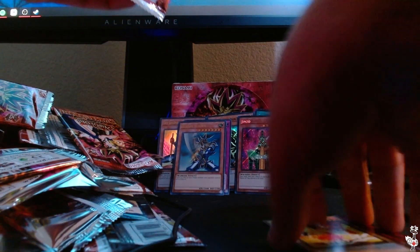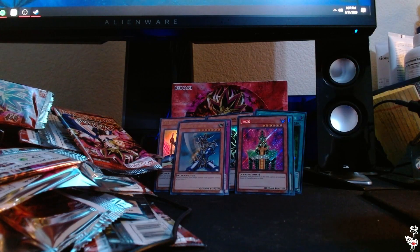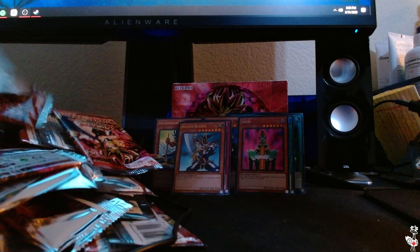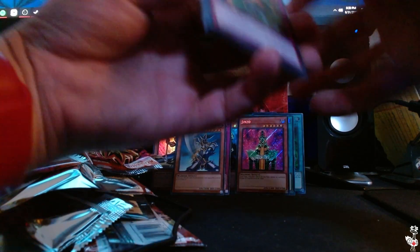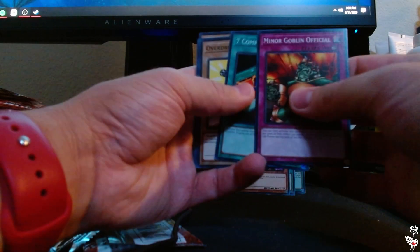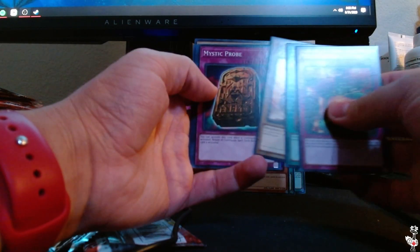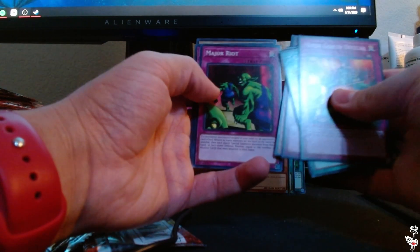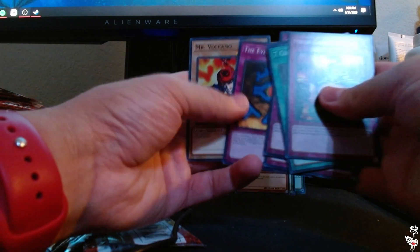Last pack, guys — what an opening this has been. We got Jinzo, we got Buster Blader, Legendary Swordsman, Gear Freed the Iron Knight, Noble Man of Crossout. I actually opened a booster box of Blue Eyes and didn't get a Blue Eyes, so I'm glad we're getting some cards in this set. Minor Goblin Official, Seven Completed, Overdrive, Mystic Probe, Skull Invitation, Sword Hunter, Major Riot, the Eye of Truth, and Mr. Volcano.